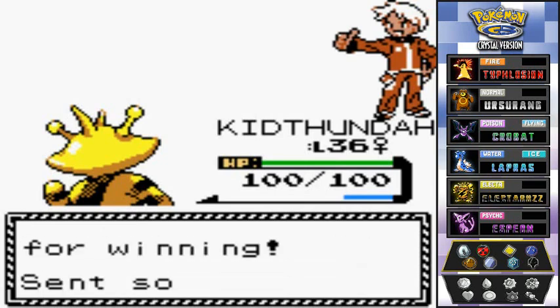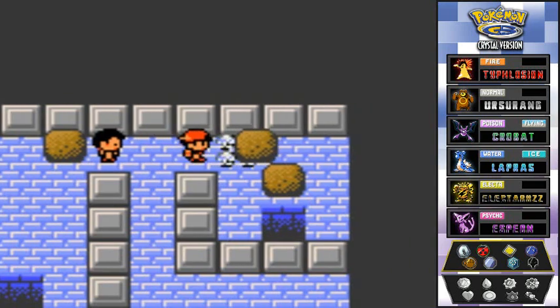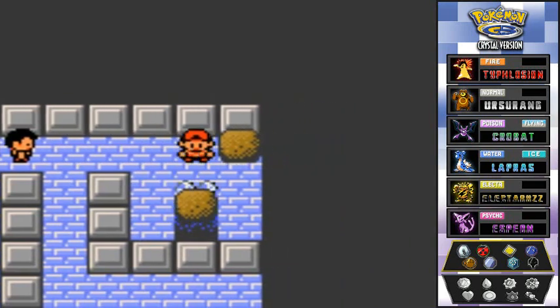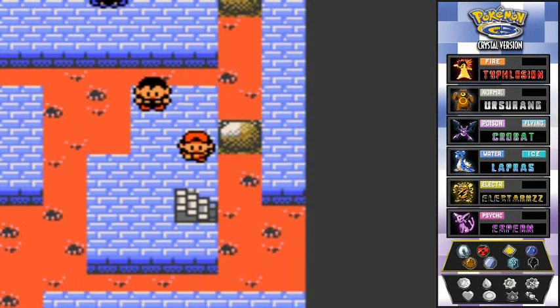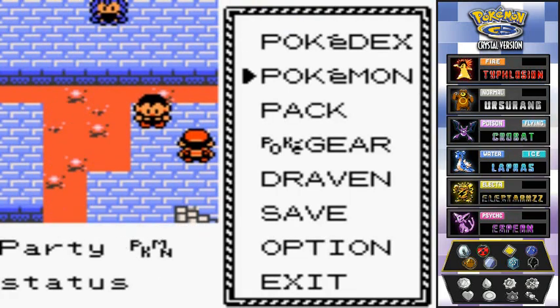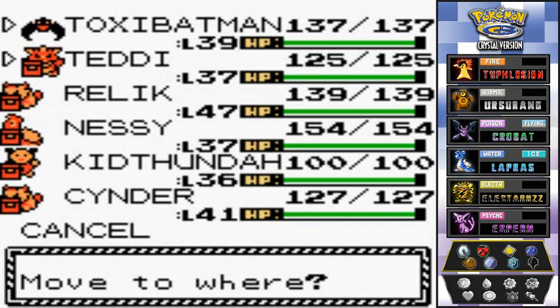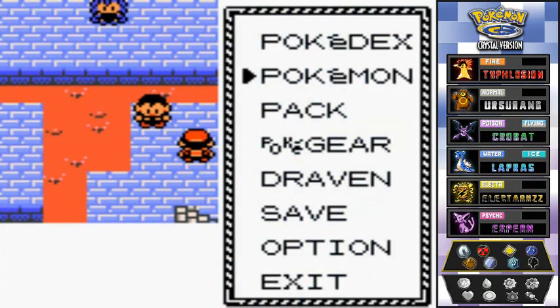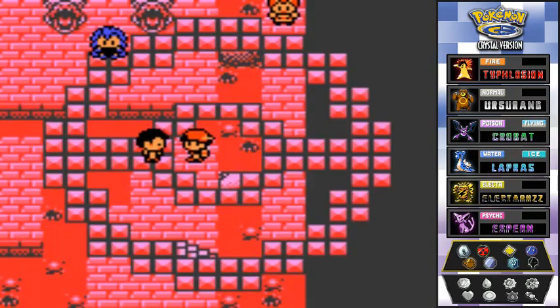I push the last boulder into the hole and we're done with that. Going down the holes, there are two more trainers to battle. That's right — Teddy is about to whoop on these guys. Let's do this, not for America — for Johto!